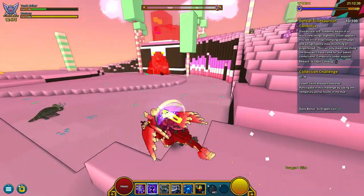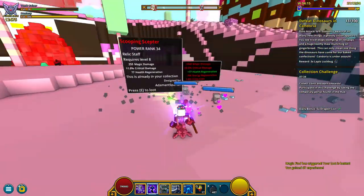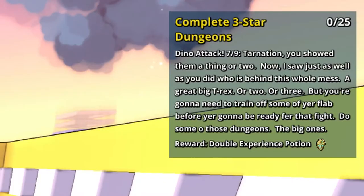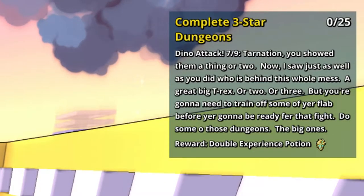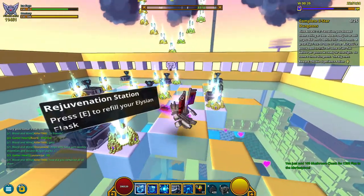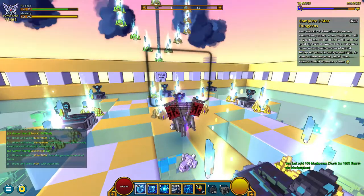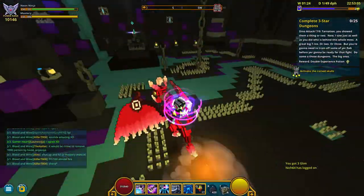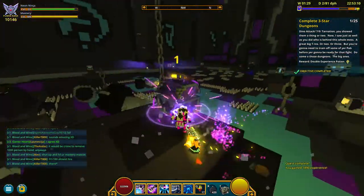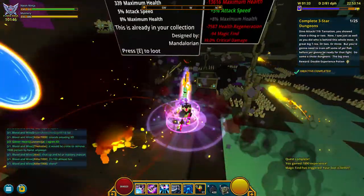This one took me the longest — about an hour to get the Kandorian dinos. The next quest is to complete 3 star dungeons. You can go on the normal Spike or any other Shadow Tower, as I believe that's the fastest method and it's not as laggy as the normal world. I was clearing the normal Shadow Tower for this quest.